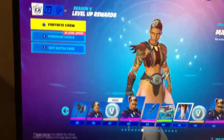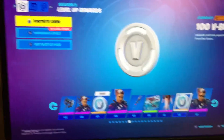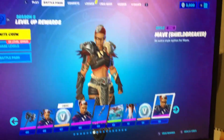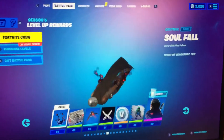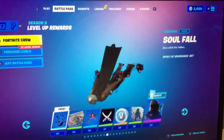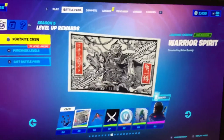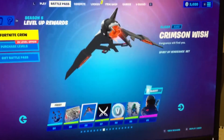Sorry, my brother's being a nut bar listening to Phone It Up, which is in the shop tonight. Jazzy, the Shield Breaker, the Soul Fall - good contrail - the Warrior Spirit, and the Crimson Wish - oh, that's actually a good glider, I didn't see this before.